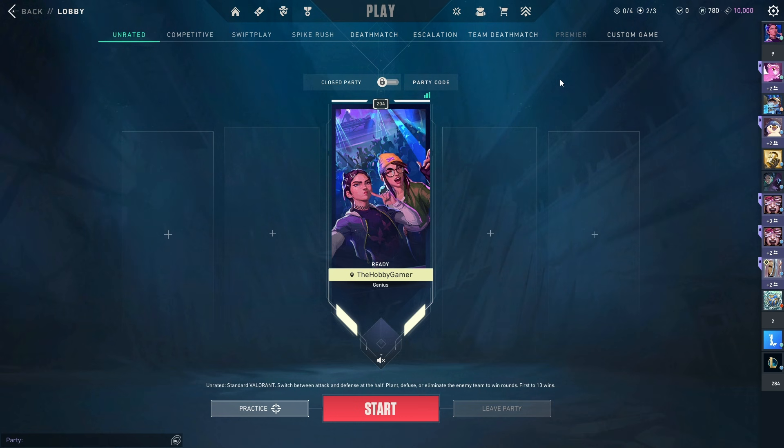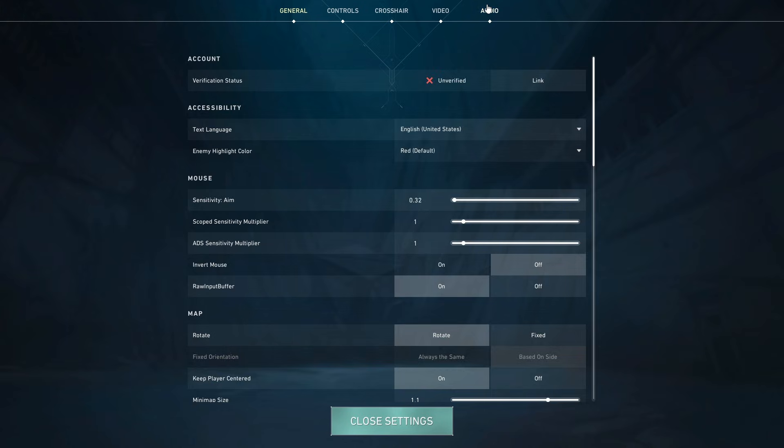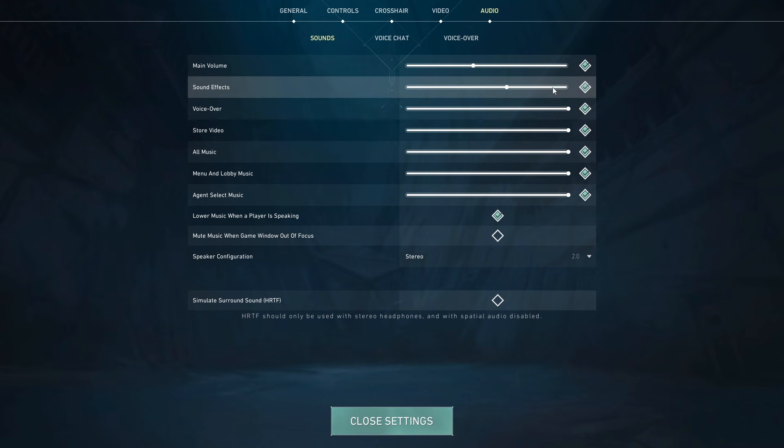I will be showing you two possible solutions. First, go to the settings icon at the top right, click that, and click on settings. Then go to Audio, then Sound, and make sure all options are checked and set to the maximum.